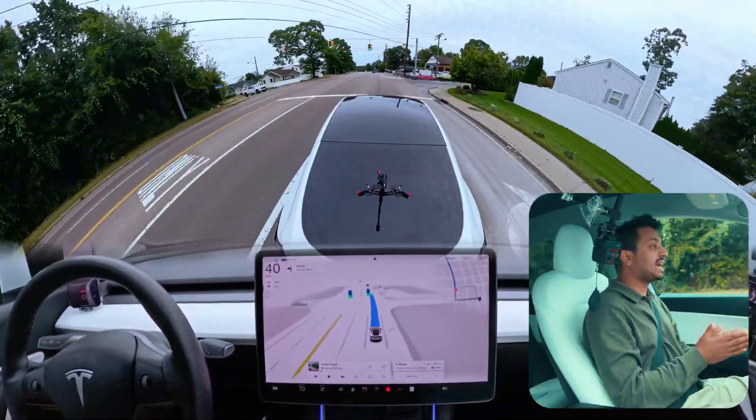We're going to go straight now and do some unprotected left turns. This is a tricky unprotected left because you need to make a right turn first and then do a U-turn — there is no other way to make a left without doing it. Let's see how the car handles these things.